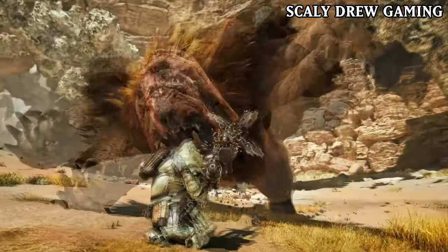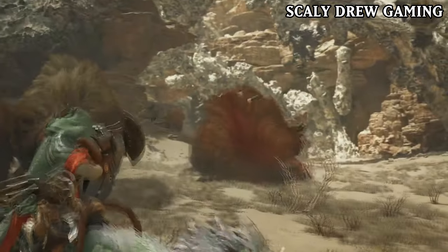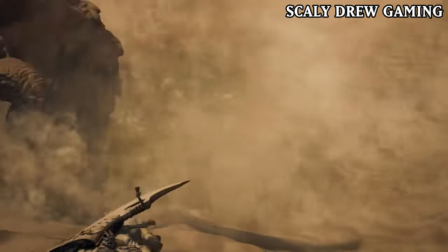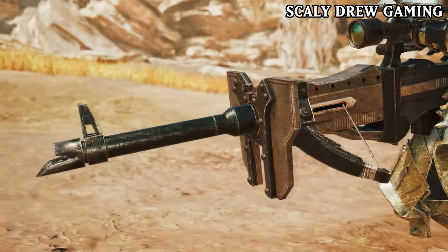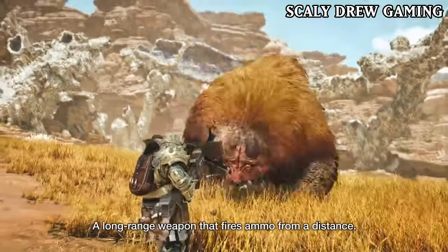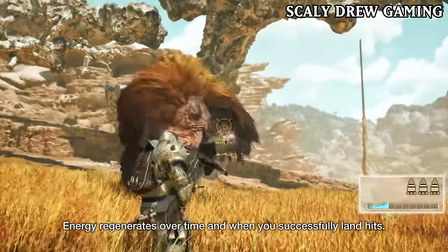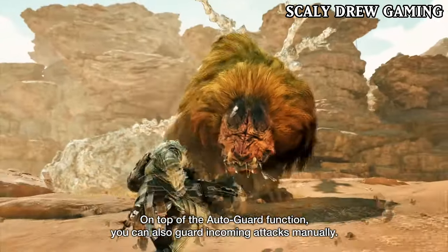Also, this time around, the Heavy Bowgun has an auto-guard function, which can be very helpful. But we don't know if the Heavy Bowgun needs weapon mods for the shield, just like it did in World. Heavy Bowgun is one of the weapons I used in World, and I will be testing it since now we can use it while on a mount. And I want to test its new moves that it has in focus mode, and also test out its counter. So now let's move on to the next weapon.